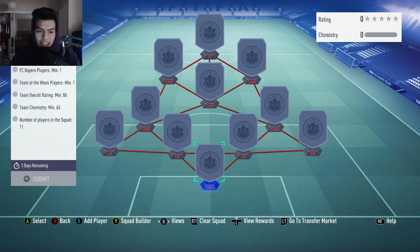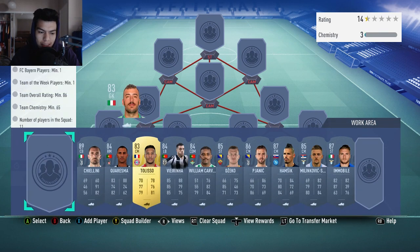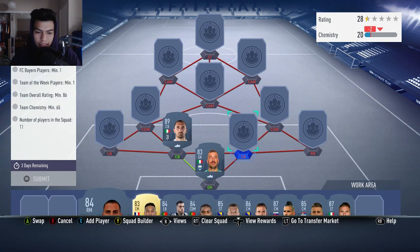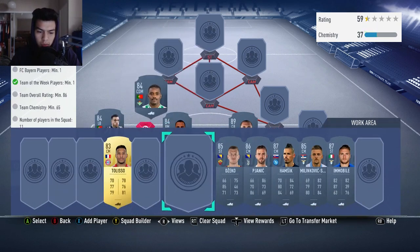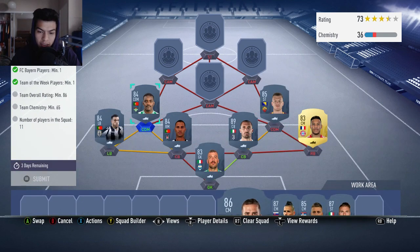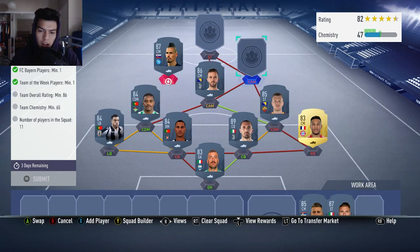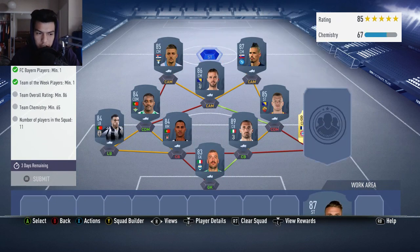Next one is the Bayern SBC: one Bayern player, one Team of the Week, 86 rating and 65 chemistry with 11 players. We're going to start out with Viviano in net. Chiellini is going to be our second player. Choresma is actually going to go at the left center back spot because he gets the links to Vierinha and Willem Carvalho. Right back is going to be Quarantan Tolisso from Bayern. Dzeko is going to go at right CDM, with Pianic at the center midfield spot. Finishing off the team is Marek Hamschik, Milankovic Savage on the left, and Ciro Immobile at striker.